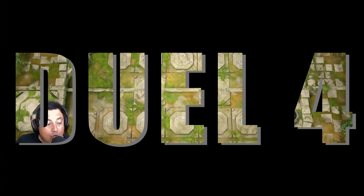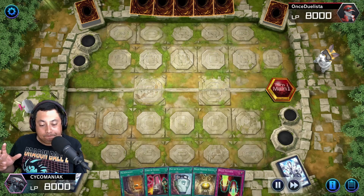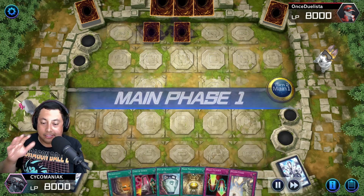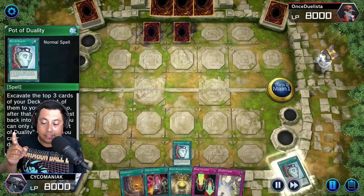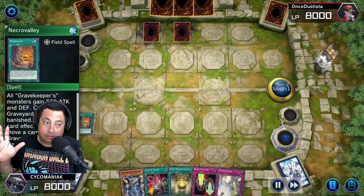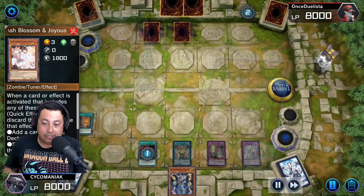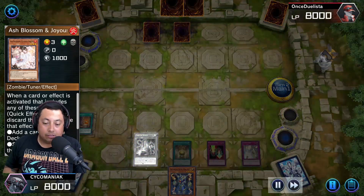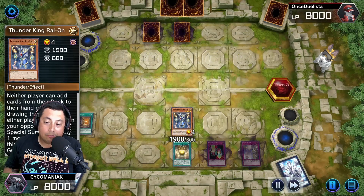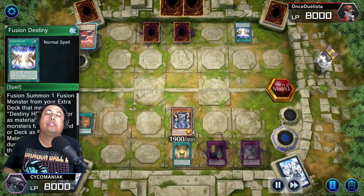For the last game we have to go second and honestly I don't have the greatest hand, but he bricked and just had two face-down spell or trap cards. I use Pot of Duality to try to get a monster — I really need one — so I grab Thunder King Rai-Oh. Not the best of the three but it's all good. I put Necro Valley out, set everything. Card of Demise gets Ashed almost every time, but I already have Thunder King out with Moon Mirror Shield.